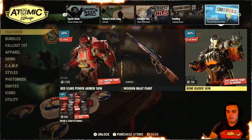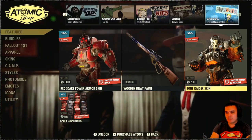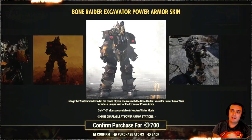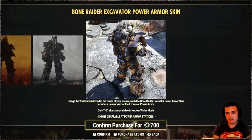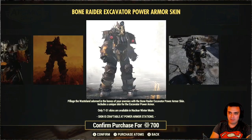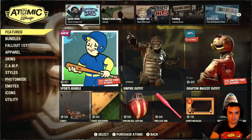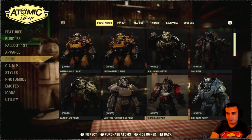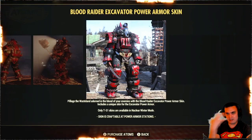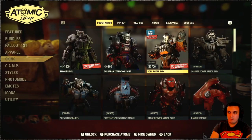If you visit the Atomic Shop today you will notice that there is a Bone Raider skin, which is the skin for the Excavator Power Armor, which is actually pretty dope. I'm thinking of getting one but I kind of can't make up my mind because I already have a similar one — the Blood one — which is covered with metal and blood. They're kind of similar; the only difference is the Bone one is more metal and covered in blood, and I actually like the Blood one a lot more, but this one is alright too.